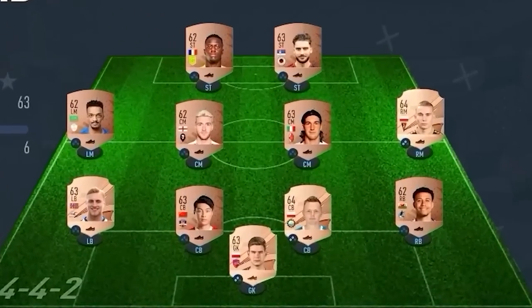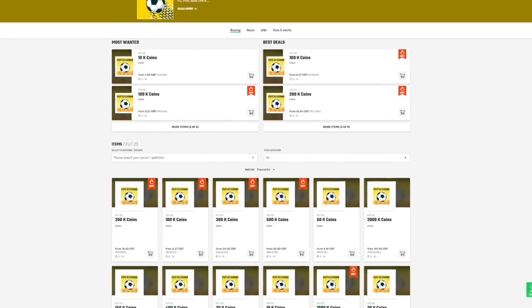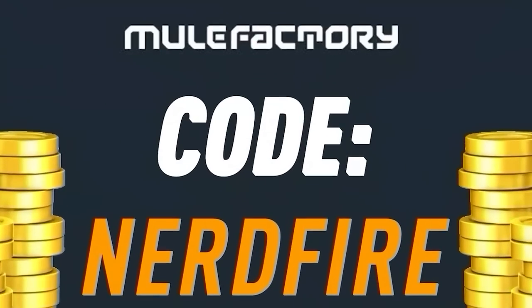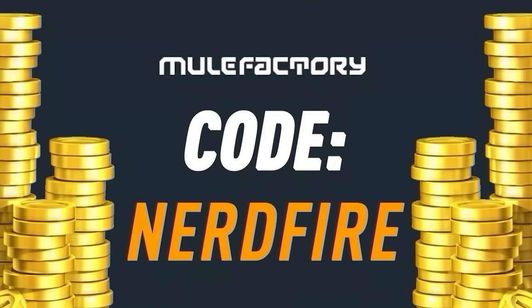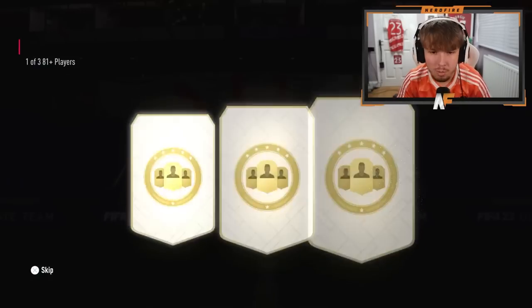If you've got a terrible team, no coins, and you want to buy some of the brand new players, look no further than millfactory.com — go over there to get the cheapest, most safe, reliable coins, and use the code nerdfire at the checkout for five percent off your order. Link is in the description down below.